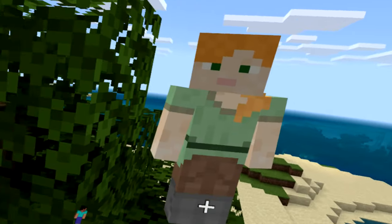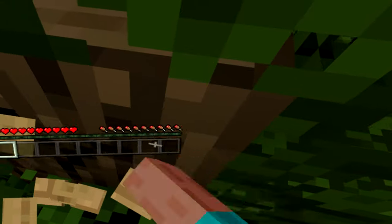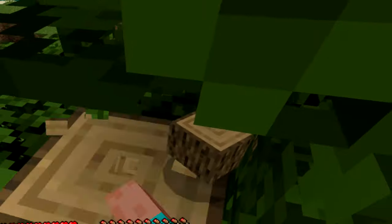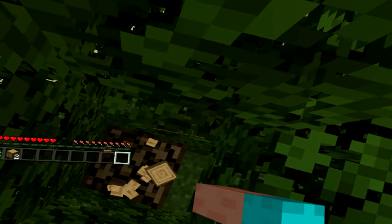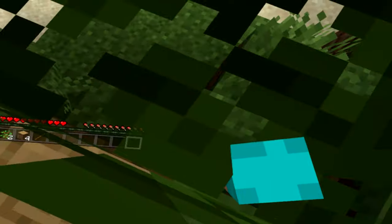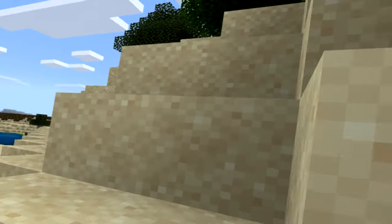We can probably get some wood — yep. Okay, we've already got a cave right here. Okay, there we go. I got five wood. Are you turning or are you using the thing to turn?